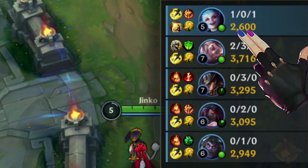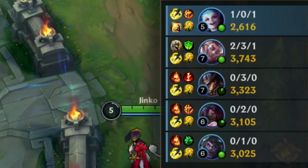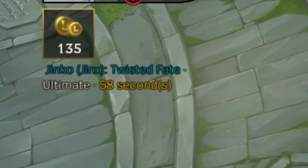You can ping any champion's summoner spells by holding the spell icon and then selecting the one you want to ping. If you want to ping an ultimate ability, it is faster to just tap on the champion's portrait instead.